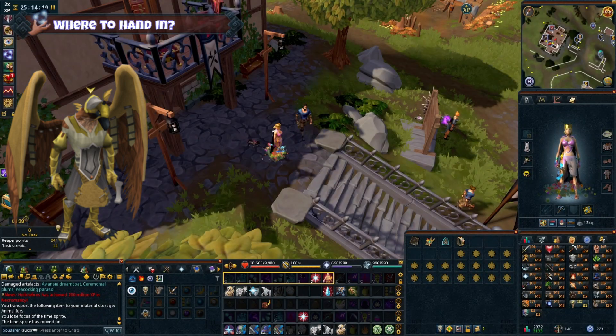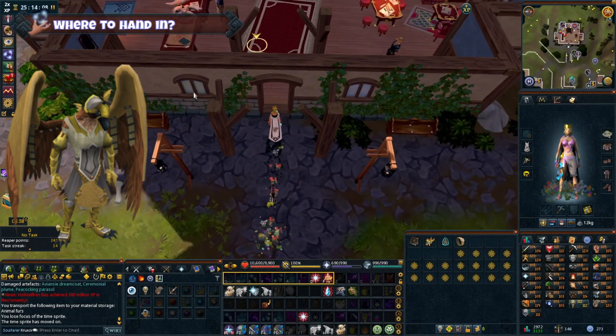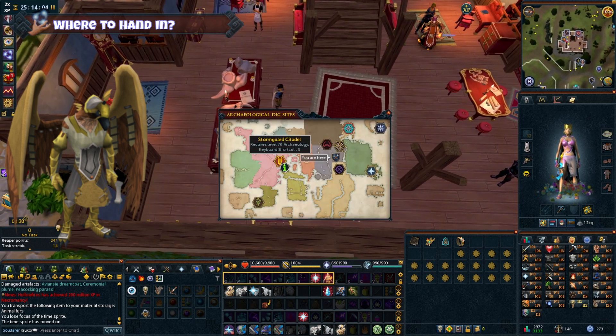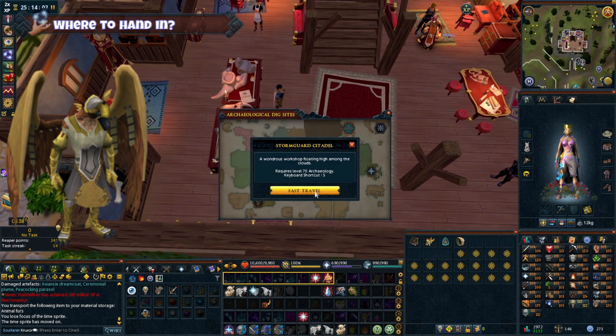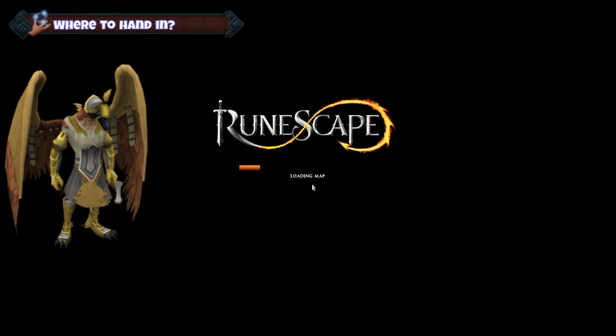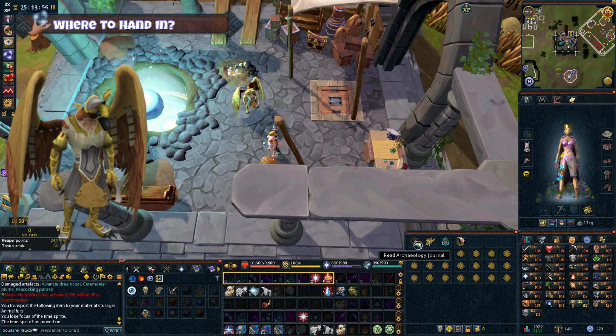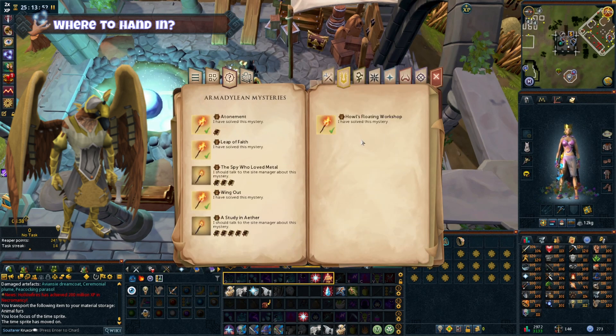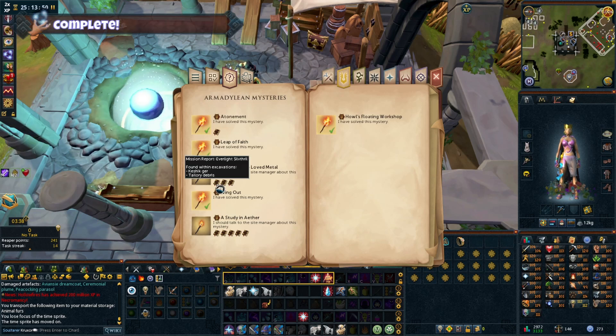Where to hand it in. You will then need to head over to Gikar at the Stormguard Citadel dig site to hand this one in. Just talk to Gikar about mysteries and select the Spy Who Loved Metal, and the Mystery and Achievement will be completed. To check you've done it correctly, you can always check your Archaeology journal under Notes, in Uncovered Mysteries, and then the Armadillian Culture tab.